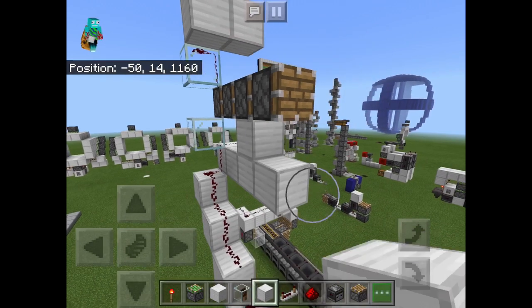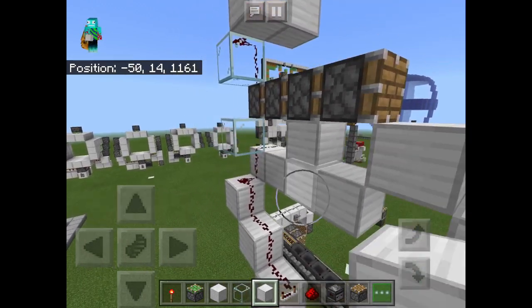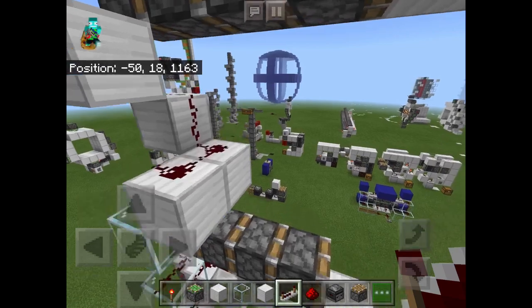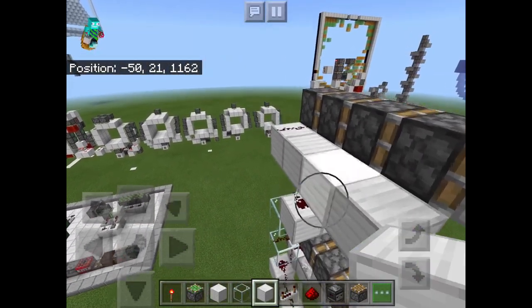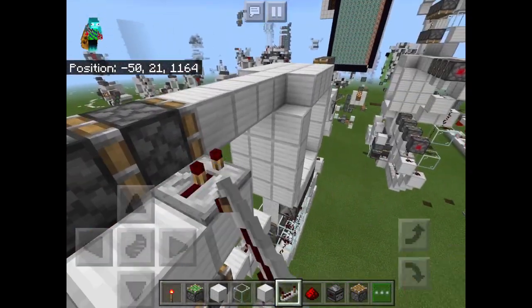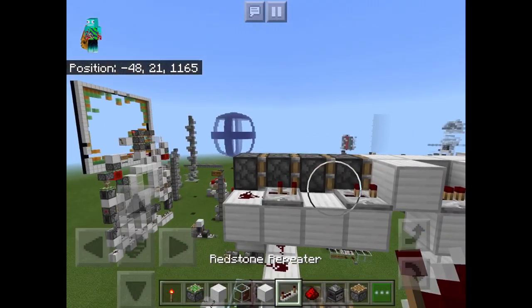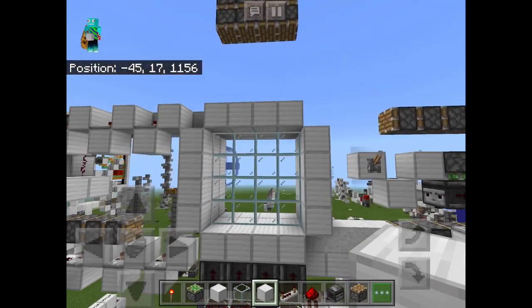At the bottom, you're going to place blocks in this way, and then we're going to place repeaters set to two ticks of delay and one tick of delay — so two on two ticks of delay and one on one tick of delay. At the top, we're going to do something very similar, except that we're going to place them on the side. So, a repeater set to two ticks of delay, then another repeater set to two ticks of delay, then a block right here, and a repeater set to one tick of delay. You can place a block right there, and believe it or not, that is actually the entire opening sequence completed.